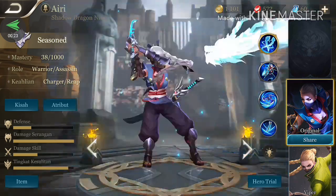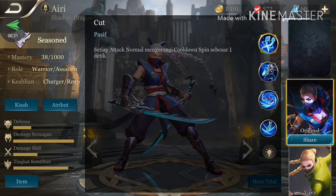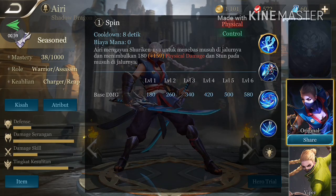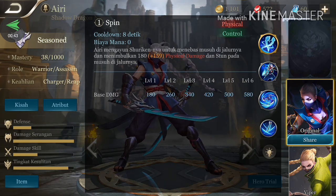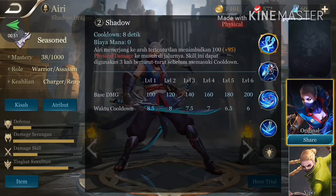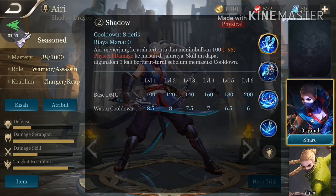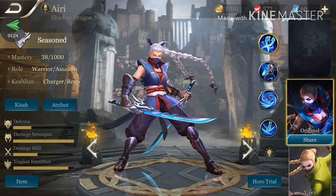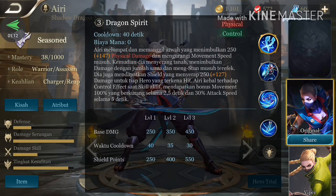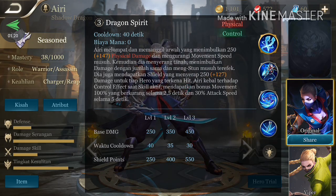Airi, atau kalau pernah mengetahui, yaitu Ayame di serial Tenchu. Skill pertamanya adalah pasif, yang kedua adalah Spin — Airi mengayunkan surikennya dan melepas musuh sehingga menghasilkan damage dan stun di jalurnya. Selanjutnya adalah Shadow — Airi menerjang ke arah tertentu dan menimbulkan damage, dan dapat dilakukan berulang kali hingga 3 kali. Yang terakhir adalah Dragon Spirit — Airi memanggil arwah, menimbulkan 250 dan 147 physical damage, dan mengurangi movement speed musuh. Skill terakhir ini juga untuk men-stun musuh.